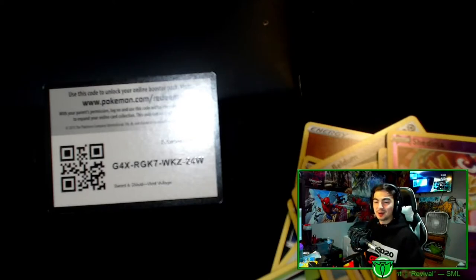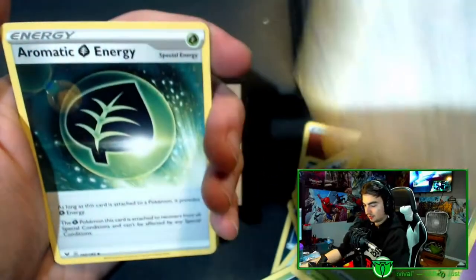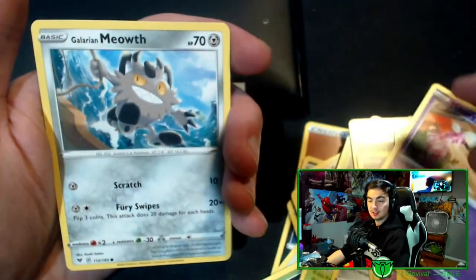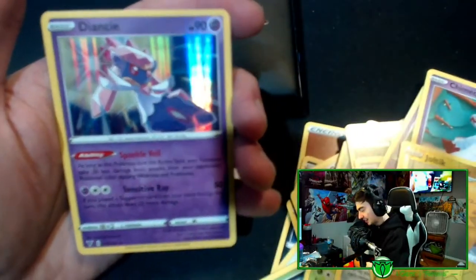These are opening weirder than any pack I have ever opened. Starting off with this pack we have energy, Delmise, Stunfisk, energy, Leafy Fairy, Dynamo Milcery, Galarian Meowth, Chimecho, reverse holo Joltik, and a holo.